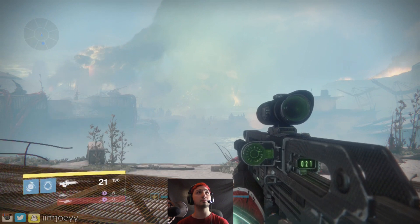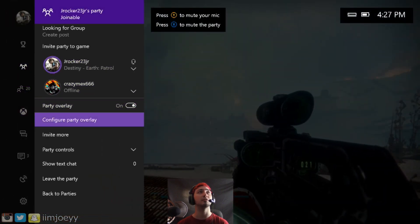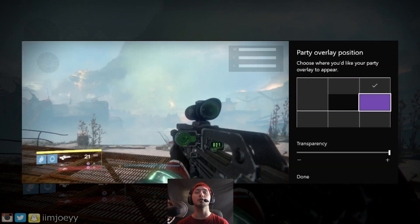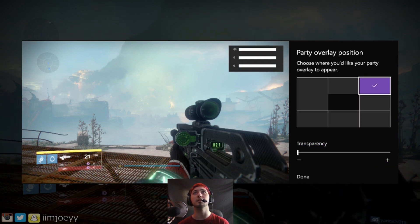So let me make sure it's on. Me and my friend are going to talk together here in a second. There's also a transparency feature — it's just how visible the overlay is. I'm going to pop mine all the way on so it's not transparent for now, and I'll put it on this side.